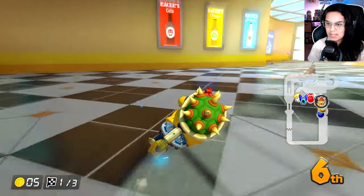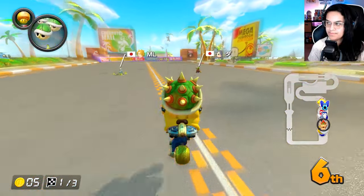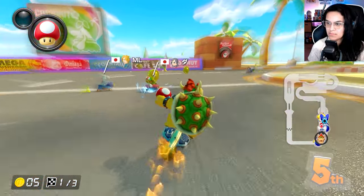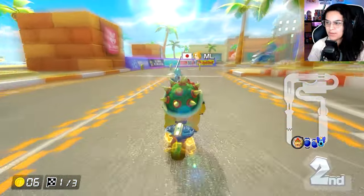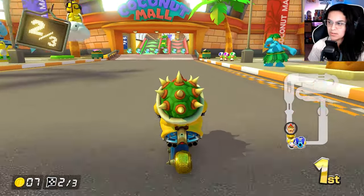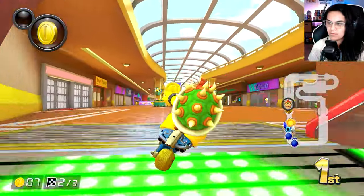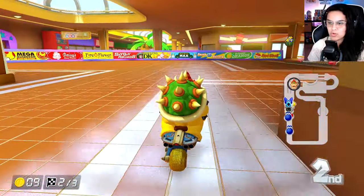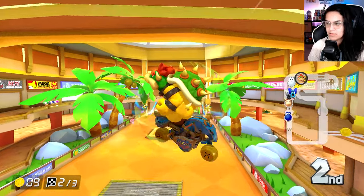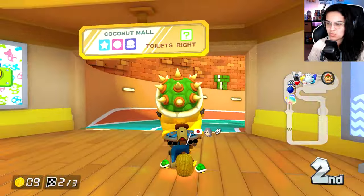But it is better than Rainbow Road — I can't do worse than that. You can't fall off the track; it's just not possible. Are you supposed to brake with inside drift? Why am I so bad? Bowser's too big to fit through small spaces. I'm in first. The turning — I didn't notice it until now but it's really bad.